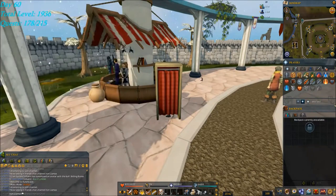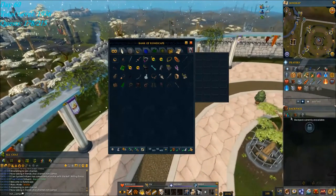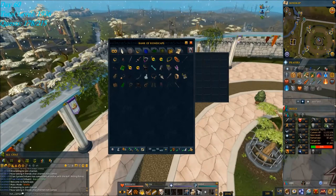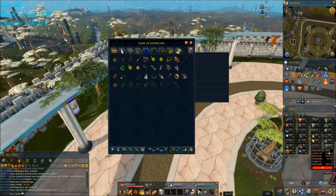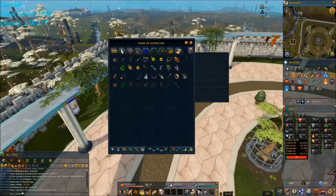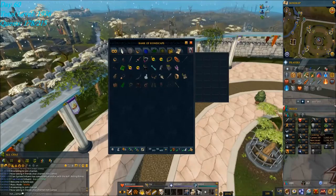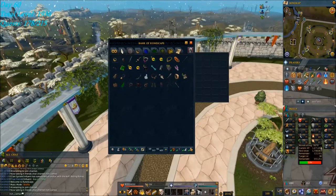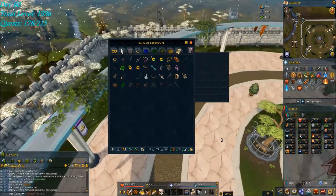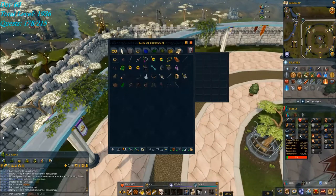So yeah, this is where my account is starting off with this series. Today's goal — since I'm going towards Plague's End — I've got the 75 Crafting, the Agility, Mining is almost there, Herblore is almost there. I only have Summoning and Prayer left, plus the last 90,000 Herblore XP and the last 4 Mining levels. So I want to work on Prayer and Summoning today, which means a lot of Water Fiends for Crimsons, and a lot of Frost Dragons for Prayer.